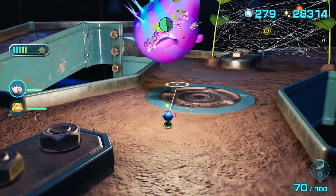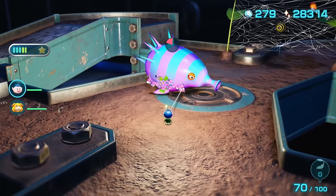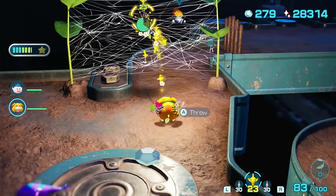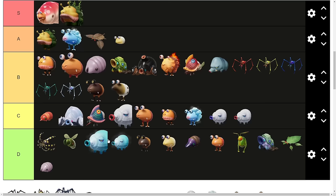The Arachnode. This spider shows up like three times in the entire campaign. If you throw a couple Pikmin at it, you can deal with it super easily. Combined with the fact that you don't really use Wing Pikmin and Wing Pikmin don't really have unique paths that go through these spiderwebs, they're never really a problem. D tier.